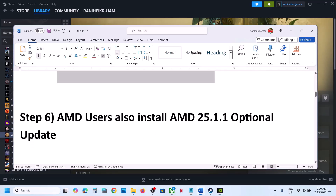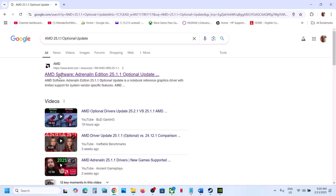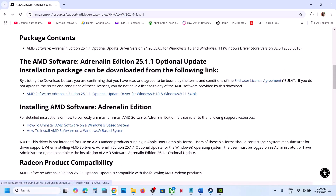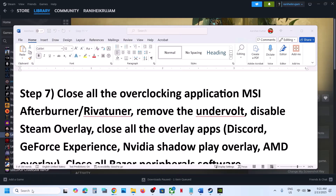The next step is for AMD users: install the AMD optional update. Go to the AMD website and search for AMD 225.1.1 optional update, click on it and download it. Once the download is complete, run the exe file and install it, then restart your computer and launch the game.